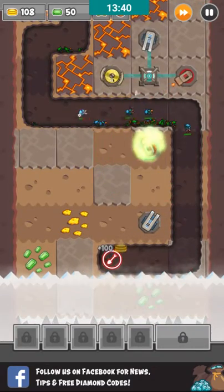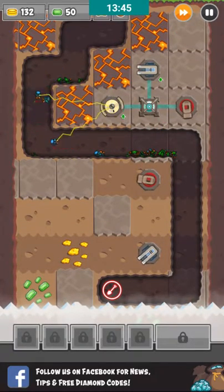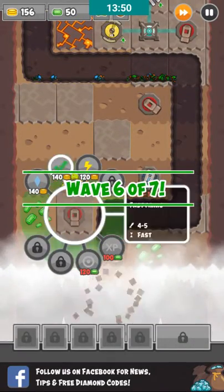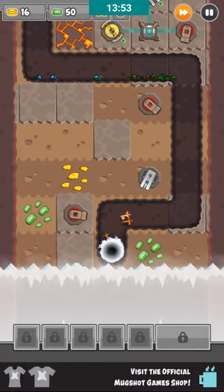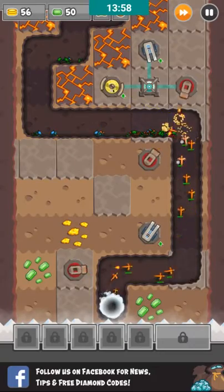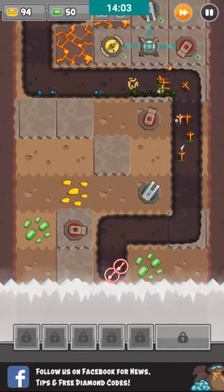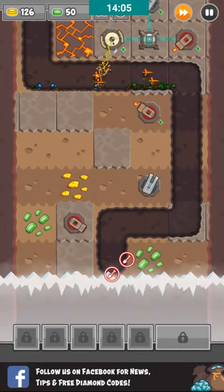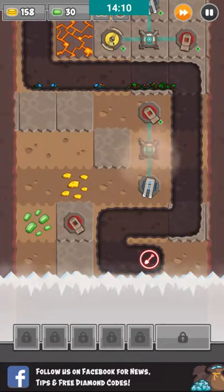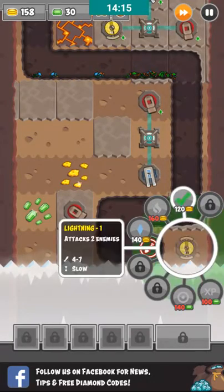I need some gold, please. Gold — so good! Fire! I think I'm gonna get this crystal in range. Boom.